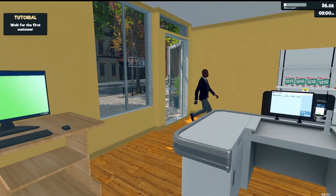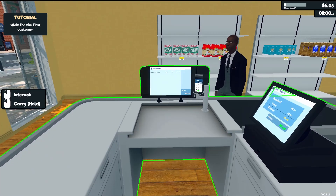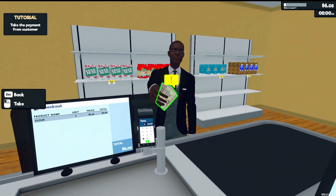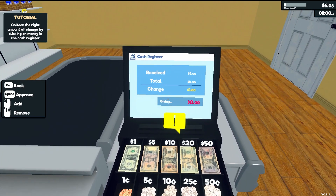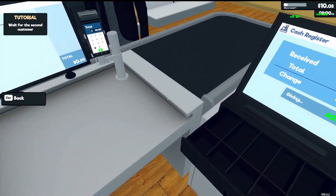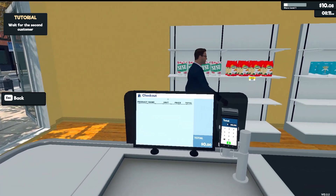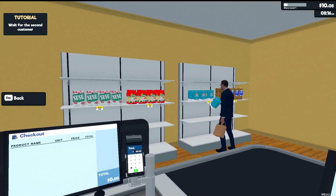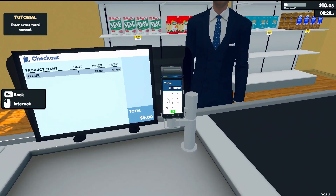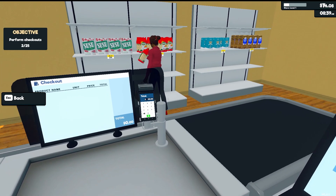You can see in the upper right corner it's 8am. The store will remain open till 9pm; after 9 no more customers will come in. Our first customer is buying one flour — he gave us $5, our total is $4, so change is $1. Click on the $1 bill and hit spacebar. He takes his change and leaves. Our second customer pays with a credit card — click on the credit card, click on the machine, and type in how much to charge: $4. That's good.